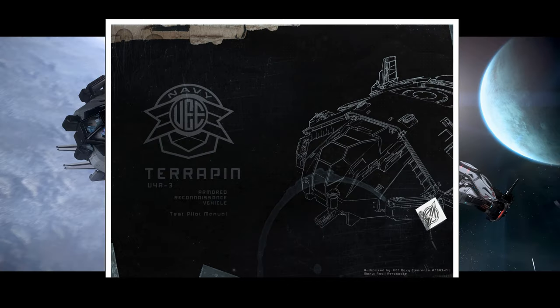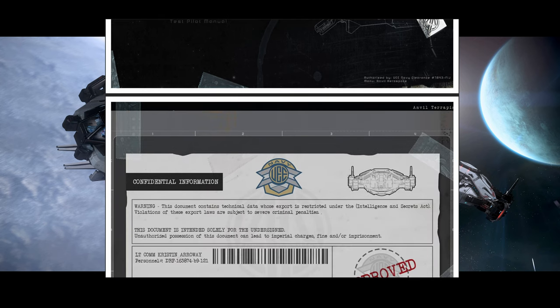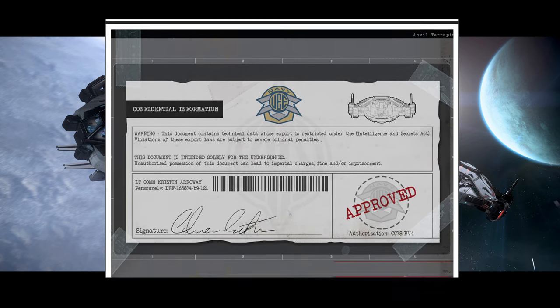As a reminder, the Terrapin has medium shields so it outclasses small ships in the types of shields it has. These are front-back type shields. The HP is 9,000 and the regen rate is 183 HP per second.